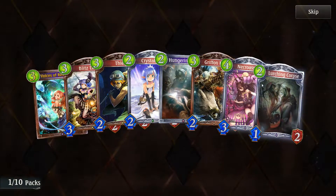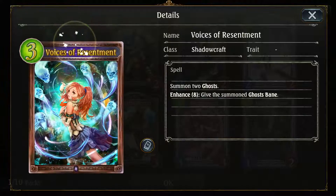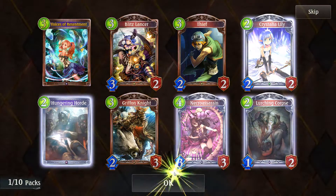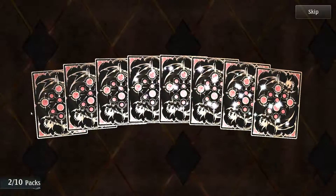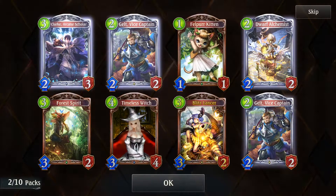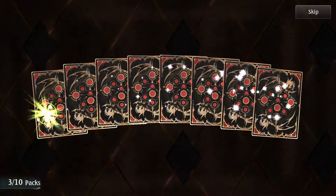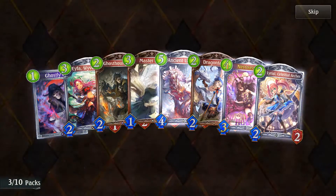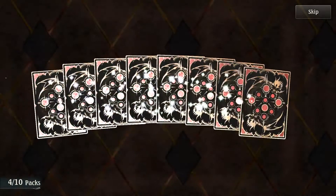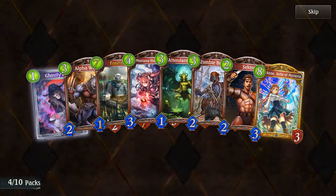I didn't really look at any of the cards pre-release so I have no idea what's going on, but I do know that golden cards now have golden text, which is a nice touch. I'm obviously looking for legendaries. Getting some golds, lots of silvers too — it's a new expansion so I don't mind if I don't get legendaries right away, since commons will surely be quite good.